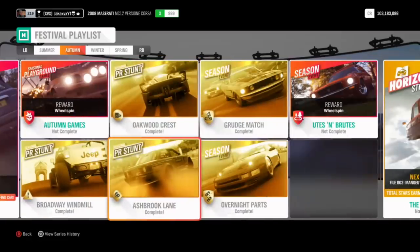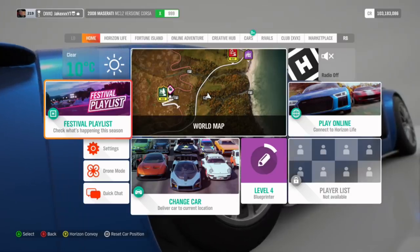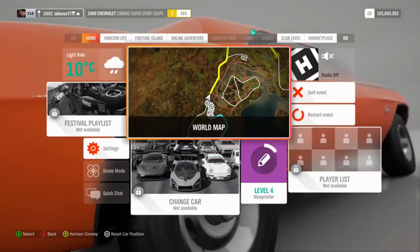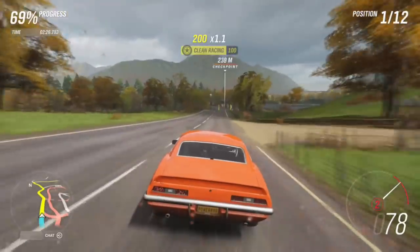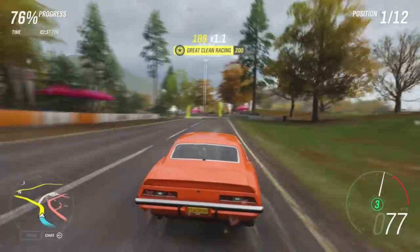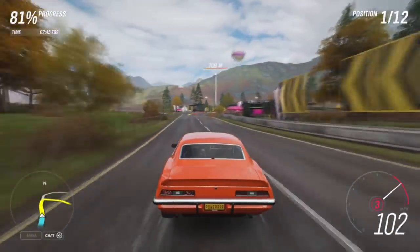So what I recommend for the last 12% is to complete the Grudge Match seasonal event, which you do in Ford Mustangs, and then the Overnight Parts seasonal event, which you do in stuff like Mitsubishis, GTRs, and old JDM type cars. This actually takes the longest — it took me about 20 to 30 minutes just to do these two seasonal events because each event has three races each, so that's six races total. They're quite short, but these are the last things you have to do to get straight up to 50%. I actually noticed Slap Train getting so unlucky with his online games — this is just purely the fastest way to get the Maserati MC12.